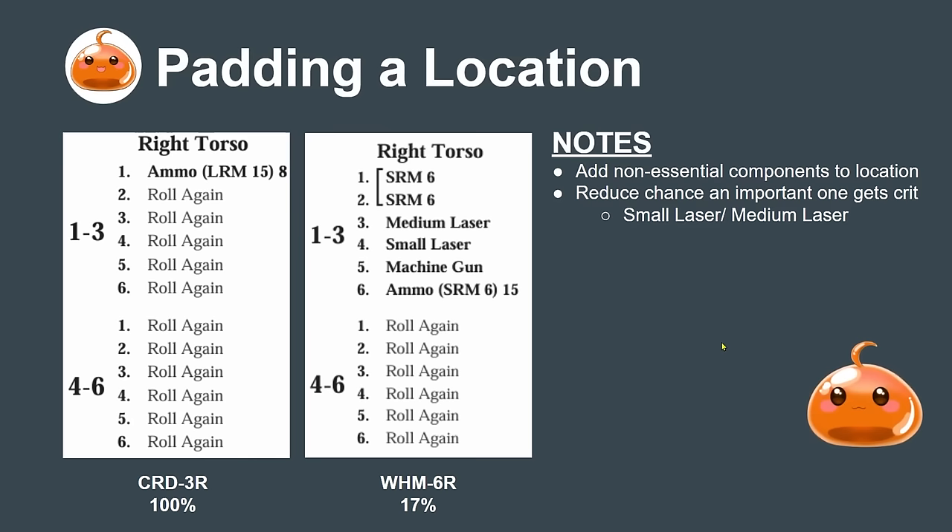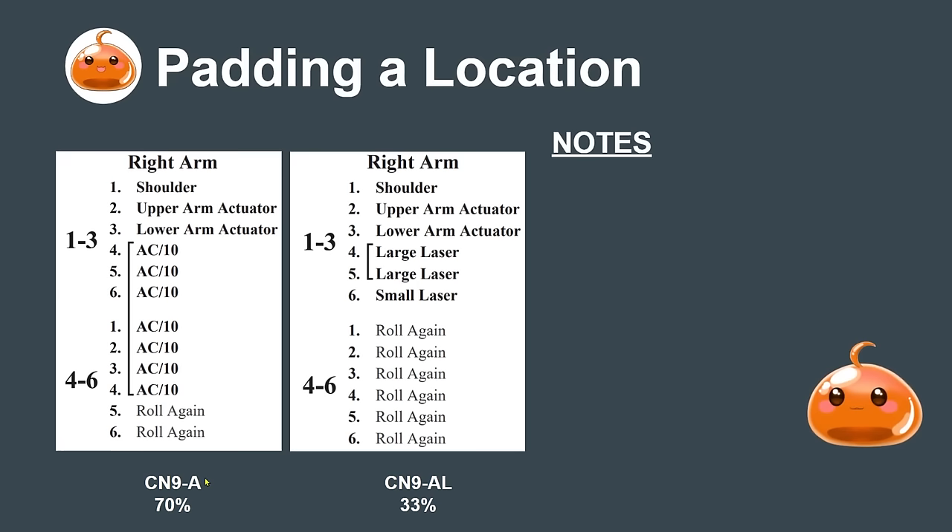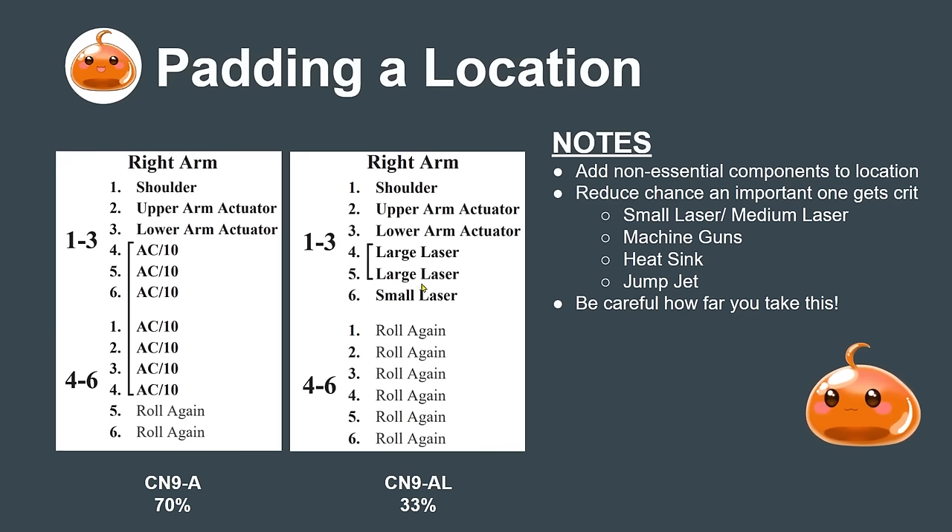Padding can also protect a main weapon. The Centurion A's AC10 is a very big, bulky weapon with a 70% chance to get critted, but the AL variant with a large laser only has a 33% chance. Be careful not to overdo it though — you can definitely go too far on custom designs. Looking at my Battlemaster Arminius video, I think I definitely took it too far.